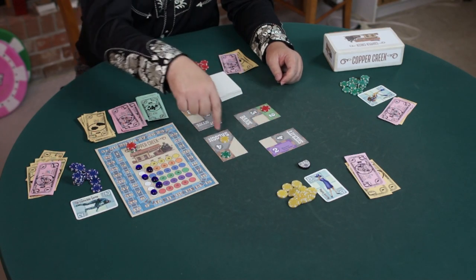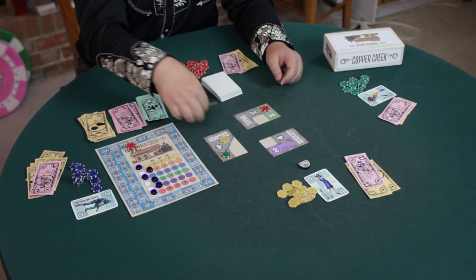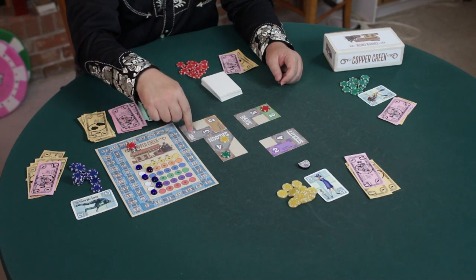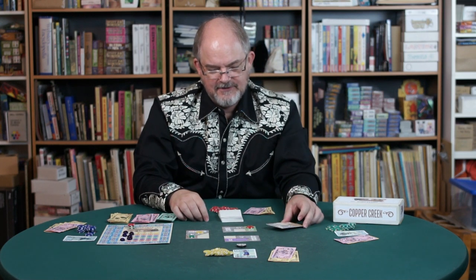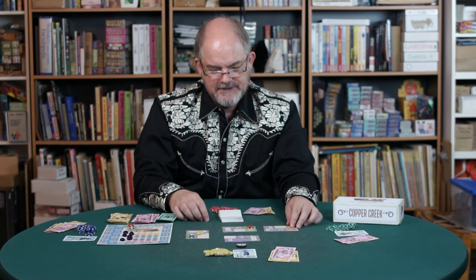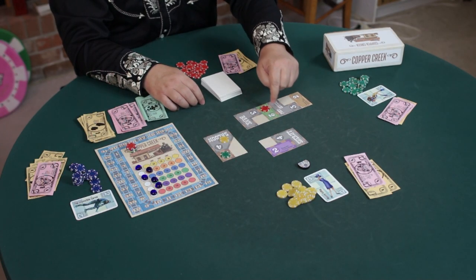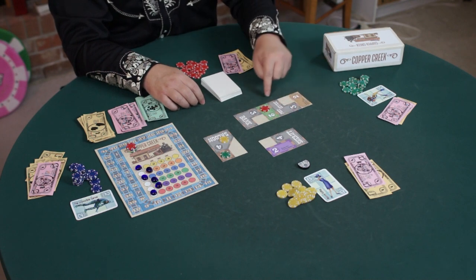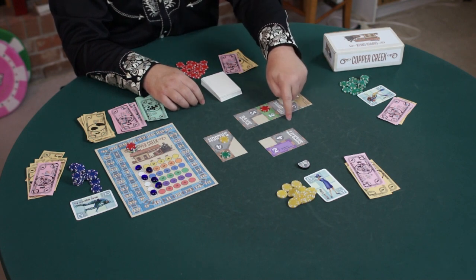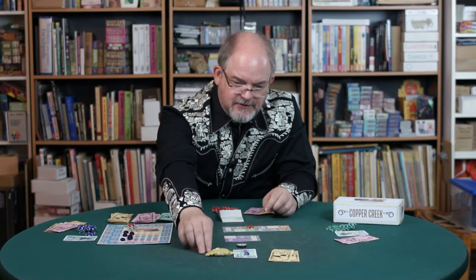The first six cards have an extra rule: the gray buildings have to touch Front or Main Street. So she couldn't, for example, play it like this because the post office needs to touch Front Street. Maxine is going to make my building worse and make the post office cheaper by butting it up here — these two green doors no longer pay me any money. She puts the post office there and buys it for just $5 because she's closed off a couple of its doors.